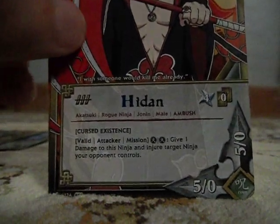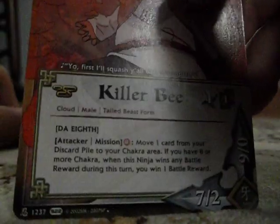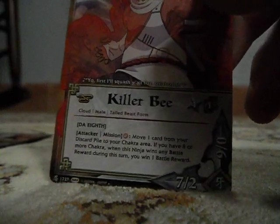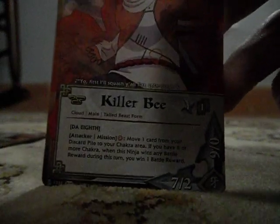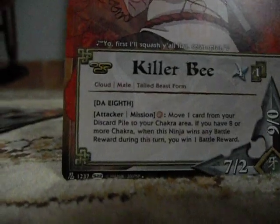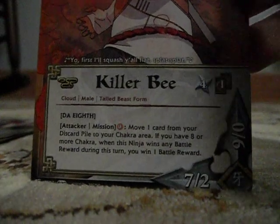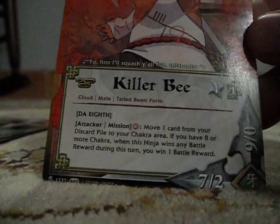Alright, this is the Killer B I was talking about. This is the one you see with Sasuke Taka — he's there in the story and then you see Killer B behind him. So this is the card. Pretty awesome looking card. So he's a turn 4. You have to discard 1 card. He's a 7-2-9-0 — that's a really good card on turn 4.